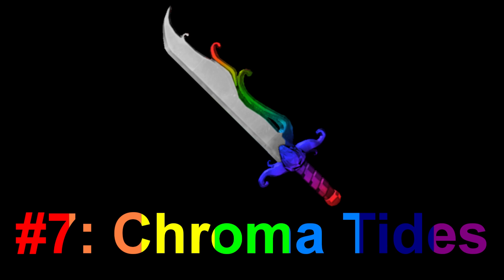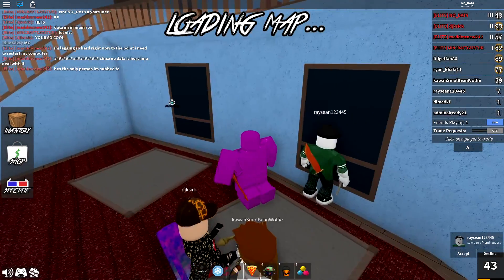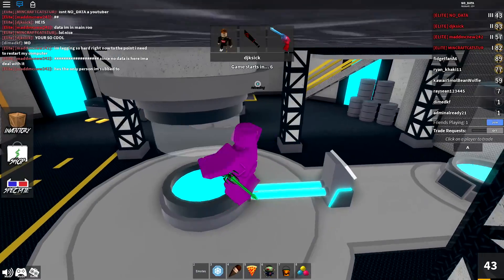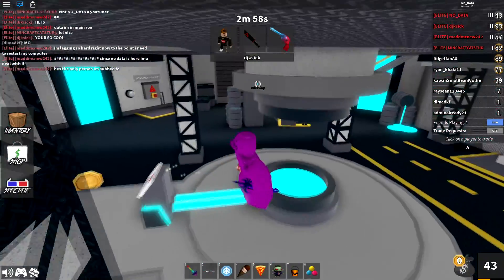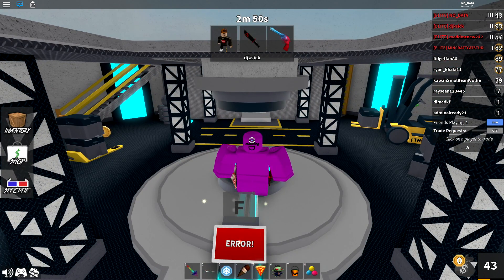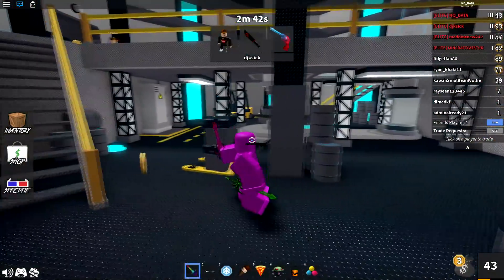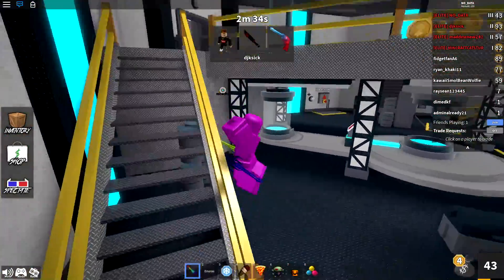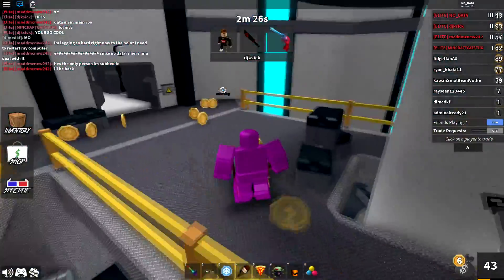At number 7, we have the chroma tides. Tides itself is already a really cool knife — a nice bright blue knife, very high in demand. With the chroma tides, mainly the handle changes color along with a little bit of the side, while the knife portion itself doesn't change as much. But the way the waves change color along with the handle just looks super cool, and the knife portion doesn't appear as solidly blue either, making it feel more unique.